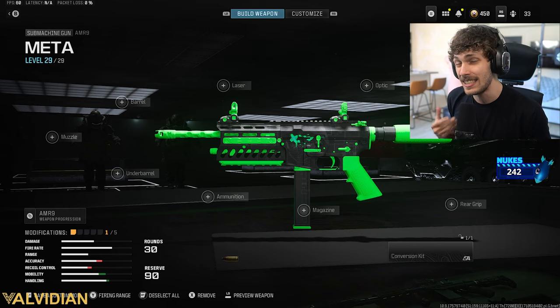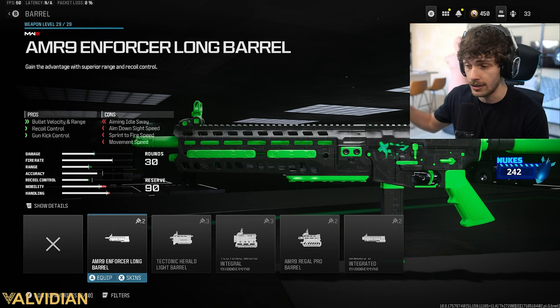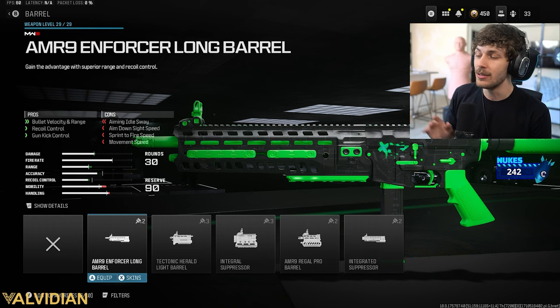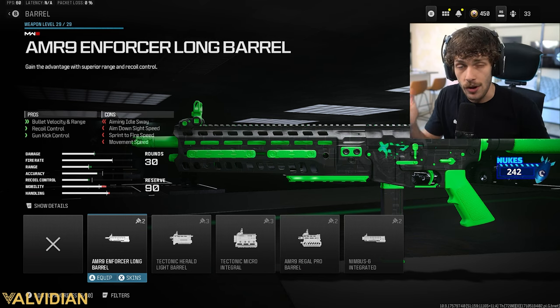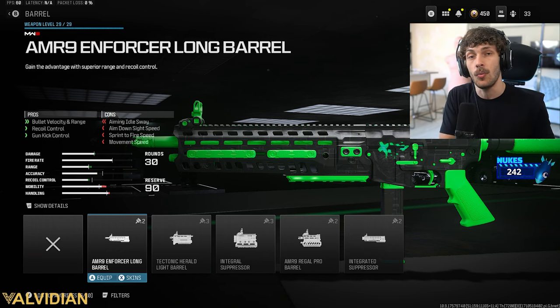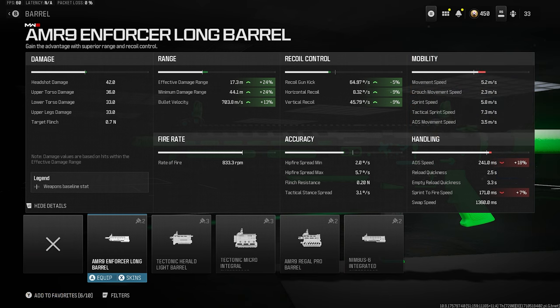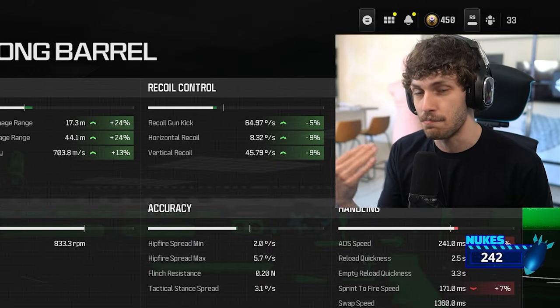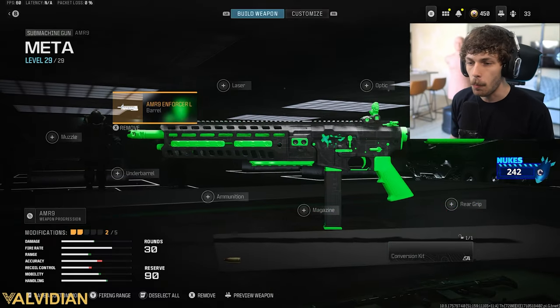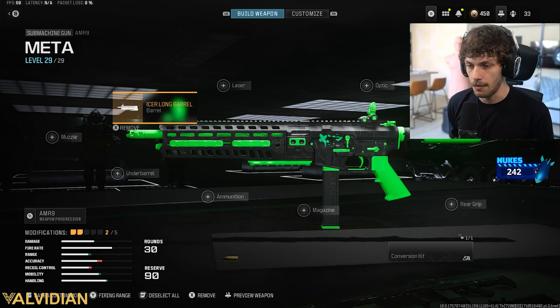There's no control on the gun now — it's going to be bouncing around like crazy — but if you hit the first shot it's actually going to be pretty easy to use. To make it a little bit easier to use, you want the AMR 9 Enforcer Long Barrel. This is going to maximize damage range and add a lot of recoil control, basically bringing up the cons we're getting with the buffer tube. We are losing a little bit more sprint-to-fire speed and ADS speed, which is annoying.